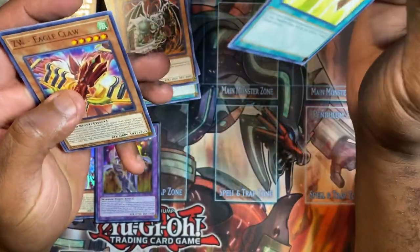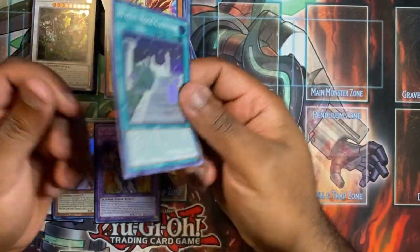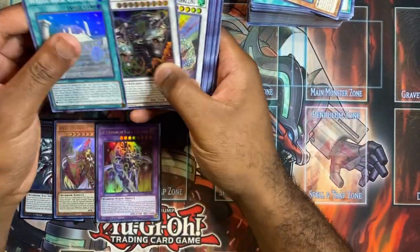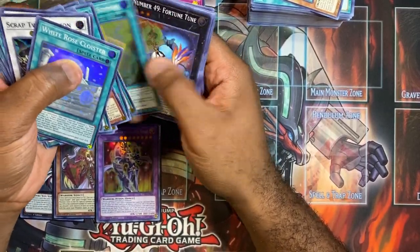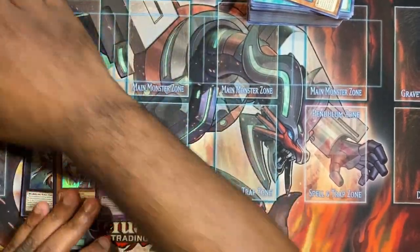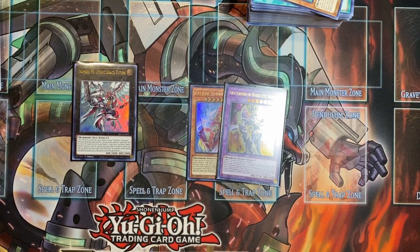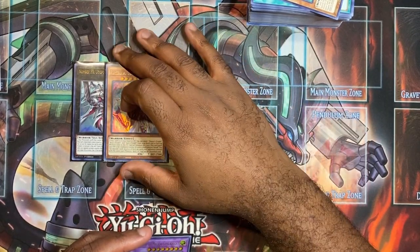Our last ultra — nope, just a super, White Rose Cloister. But guys, that has been the opening. Before we leave let's go over our pulls. We got some good supers. World Legacy — I don't know if they're good or bad honestly. But we did pull kind of nice — this guy of course is the best card in the set that's not a collector's rare. Pulling him in the first pack, can't be mad.